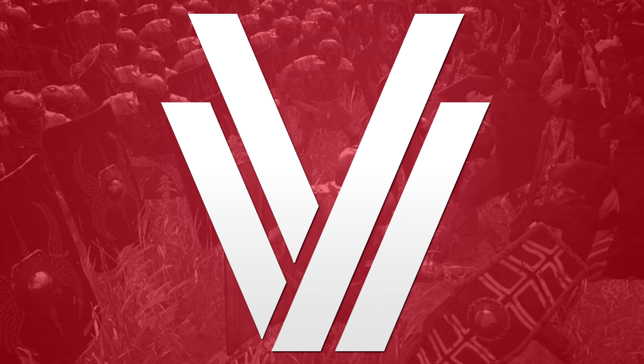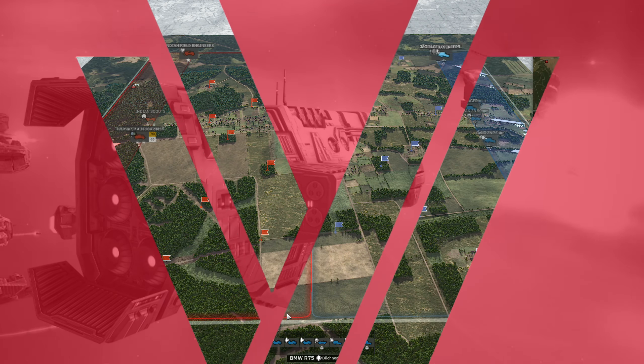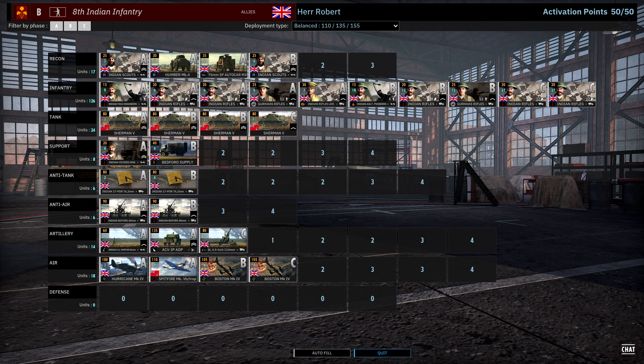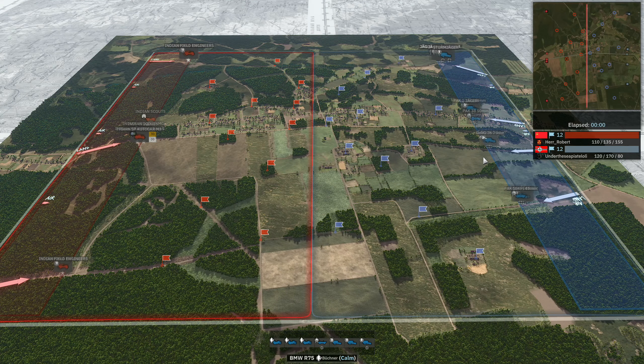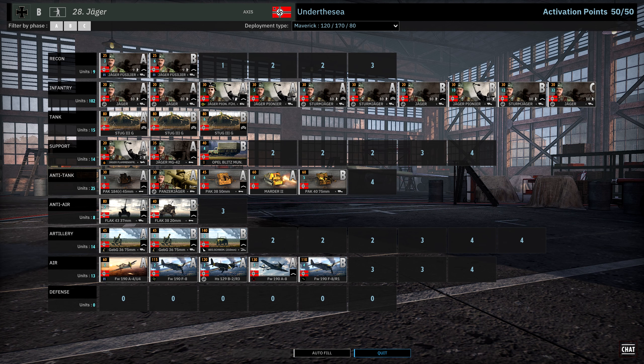Hello guys and welcome to a new Steel Division 2 video. In this video I have for you game 2 of the best of 3 between Herr Robert and Under the Sea in the quarter finals of Season 7 of the Steel Division 2 League. Today they are playing on Kostritza. On our left in the red team playing on the allied side we have Herr Robert using the 8th Indian Infantry with the balanced deployment type, and on the right we have Under the Sea using the 28th Jaeger on the Axis side with the Maverick deployment type.